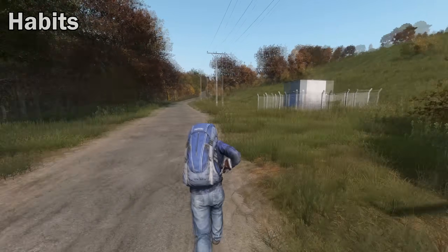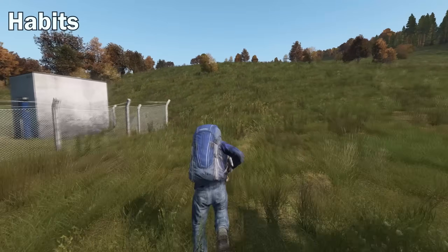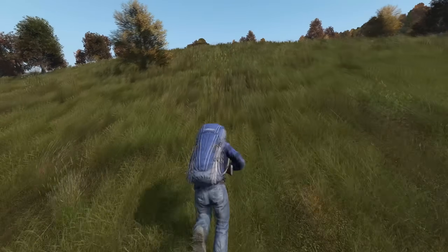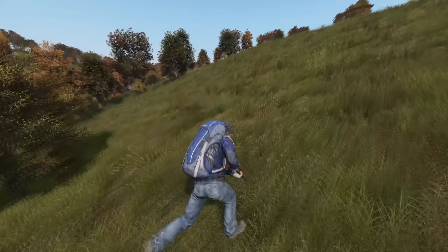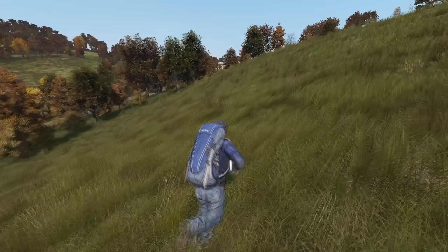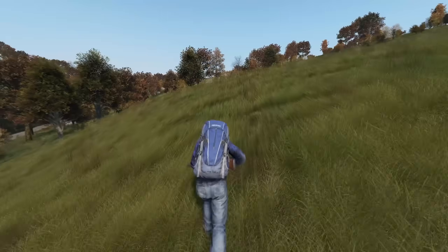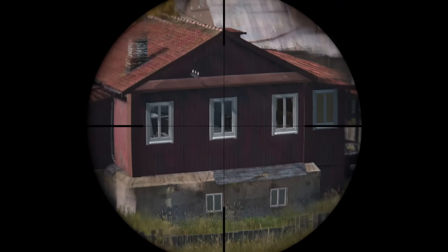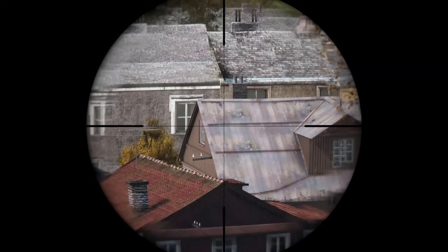Here are some habits you should get into the routine of using. When approaching a new town, try to find a hillside you can run up to get a better look from. Having the high ground will allow you to spot players better and prepare yourself for entering a town. Zoom into windows and open doors, and check for signs of player activity.